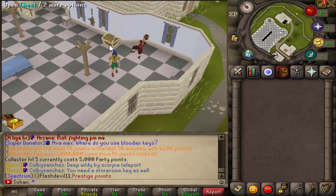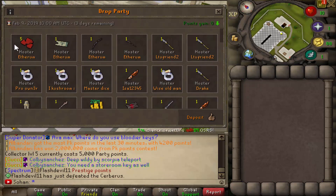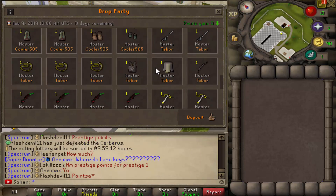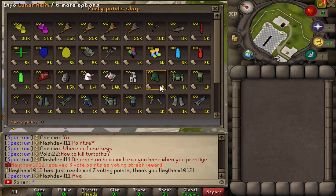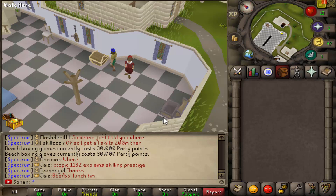Another cool thing they do is they host drop parties every single weekend which have hundreds of players in them. They guarantee to drop at least five Old School tokens along with two grand chests worth $80 each. You can donate to the drop party yourself - you can see by Ethereum they're dropping loads of stuff including five mil Old School tokens. There are three days remaining until the next drop party, and you get points from it which you can spend in a shop for cool items like icon boxes and gloves.